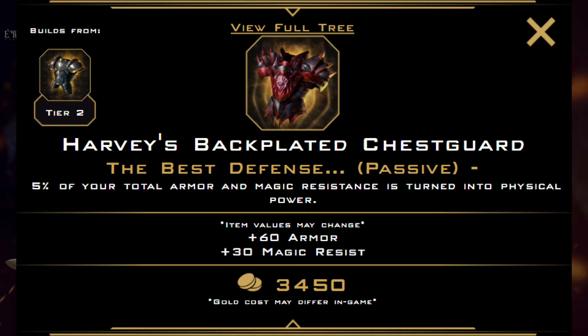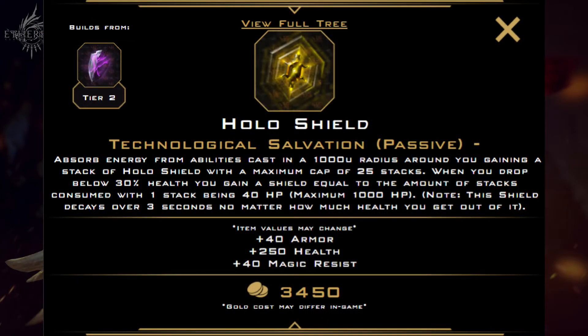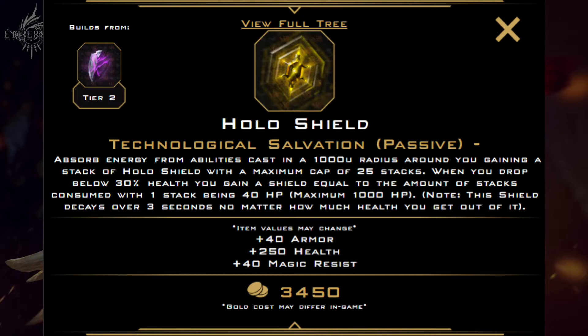Another item to keep your eye on is Hollow Shield. This item can give you up to a 1,000 health shield if 25 abilities have been cast around you, which is ridiculously easy and I won't be surprised if this item gets nerfed in the future. This passive procs when you fall below 30% health, meaning it shares synergy with Blood Draining Scythe, whose passive also procs at 30% health. With this combo, when you drop low on HP, you'll get a large shield to take damage for you while you heal back up with the extra lifesteal you get from the Scythe.